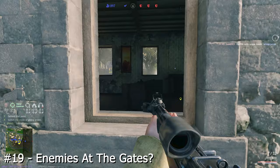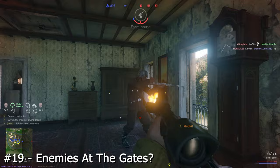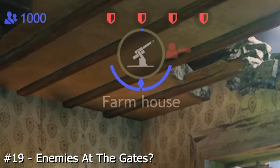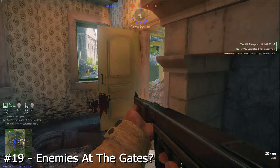When capturing or defending a point on the Invasion game mode, you can see what proportion of the soldiers standing on it are friendly or enemies by looking at the proportion of blue and red colours on the bar beneath the point icon. Blue means friendly, red means enemy. In conquest game modes, you can't see the proportion, but you can see if there is an enemy on the point with the colours flashing.